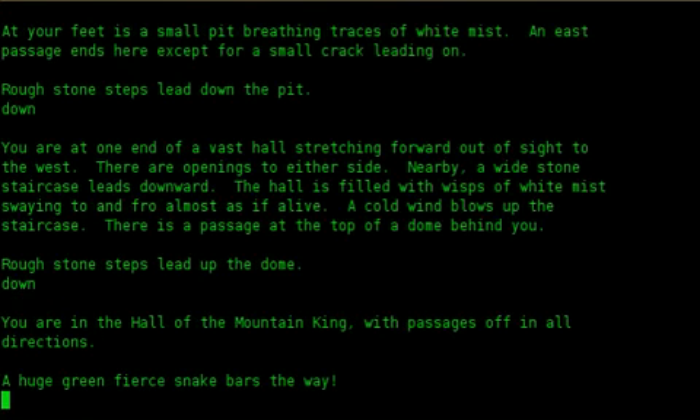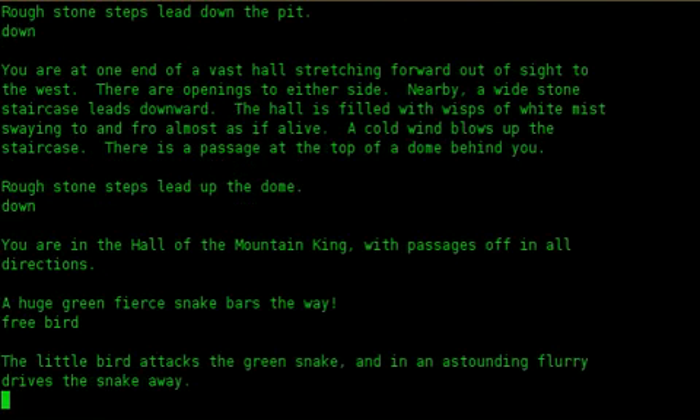Down. You are in the hall of the mountain king, with passages off in all directions. A huge green fierce snake bars the way. Free bird. The little bird attacks the green snake and in an astounding flurry, drives the snake away.